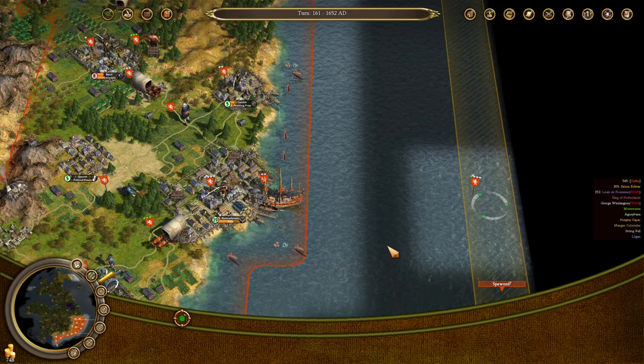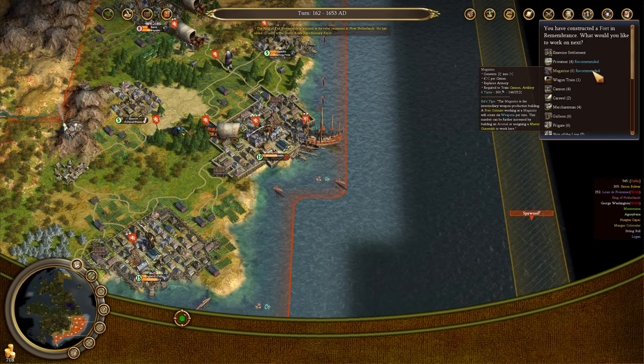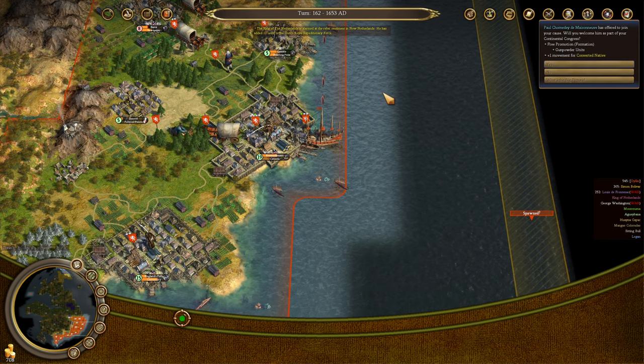We're not struggling to make money, but the taxes are just a pain. We're going to build a fort in Remembrance. After this, we're probably going to want to go for more cannons — let's build some more cannons.